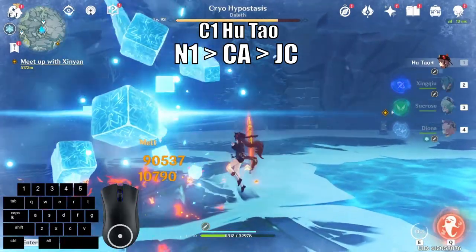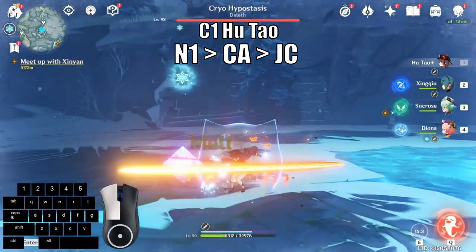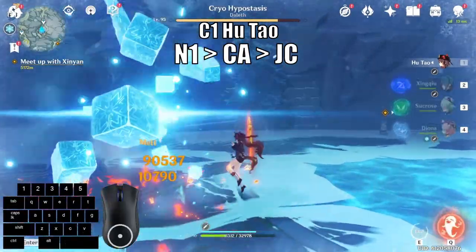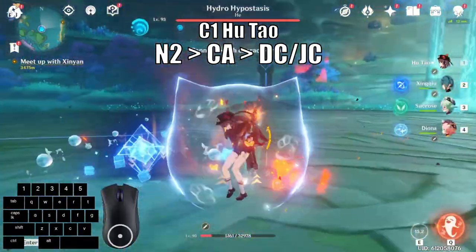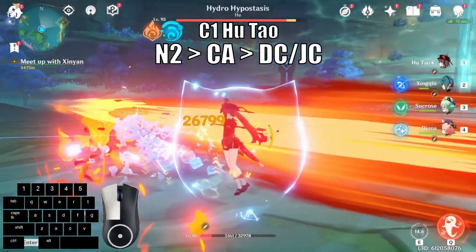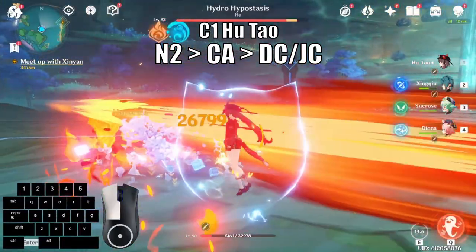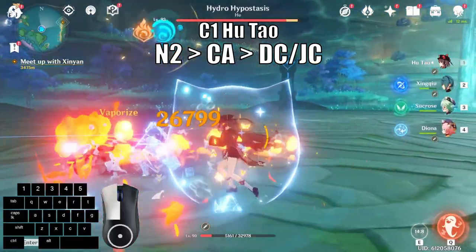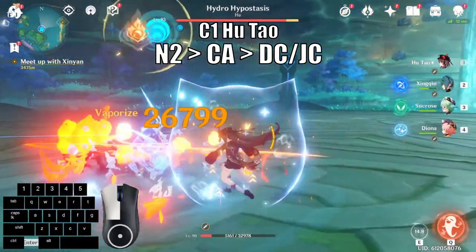N1 into charge attack into jump cancel is used when you have no stamina left. Remember, you can still use charge attacks even if you have zero stamina at C1, so this is the next best possible combo sequence. N2 into charge attack into animation cancel is another great option and does a good amount of damage. The main reason to use this instead of N1 is because of the dash cooldown — during N2 normal attacks, Hu Tao should be able to dash cancel again with no issues, providing smoother gameplay. This could potentially do more damage overall than N1 into charge attack since it has some flexibility with timing and execution.